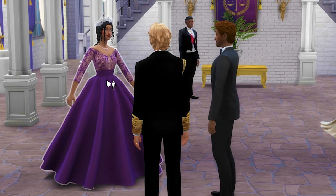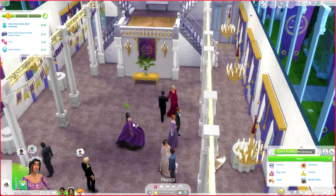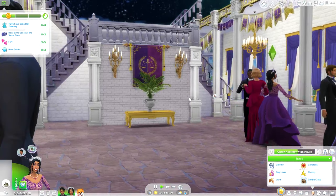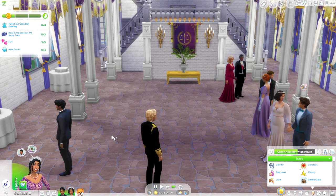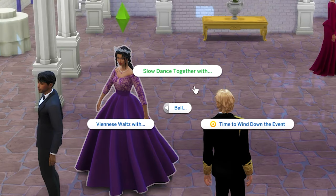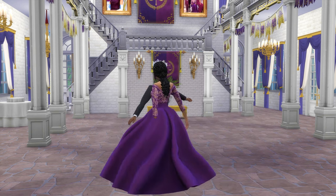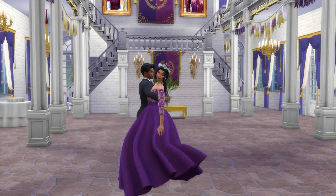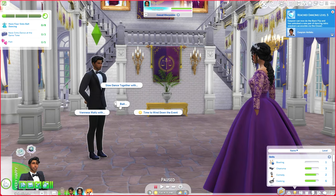When you're ready, you can click on the host and go to the ball pie menu and announce that you are ready for dancing. Then your sims will start dancing. It looks like Prince Jabari is dancing with his sister-in-law, Princess Bellatrix — very sweet. If you want your active sim to dance with another sim, click on that sim and go to Ball. I'm going to have Alice May and Caspian do the Viennese Waltz. With the Royalty Mod Grand Balls update, the two built-in options are Viennese Waltz and Slow Dance together.